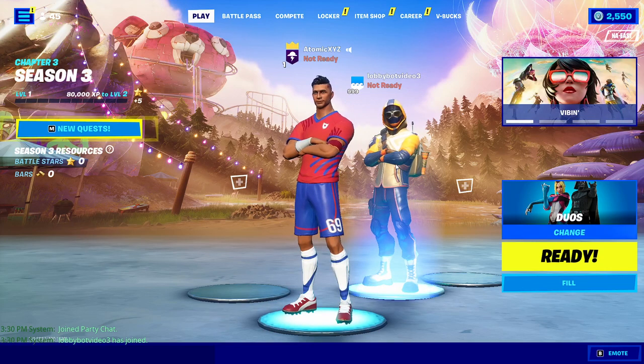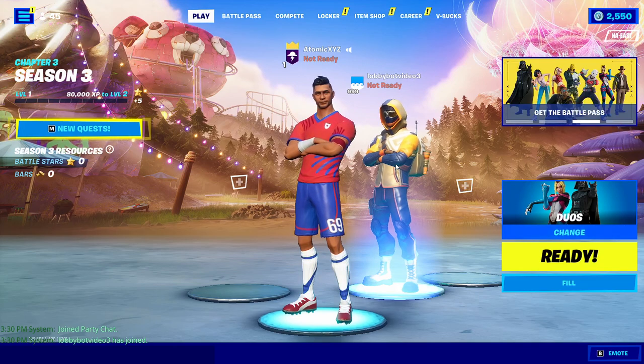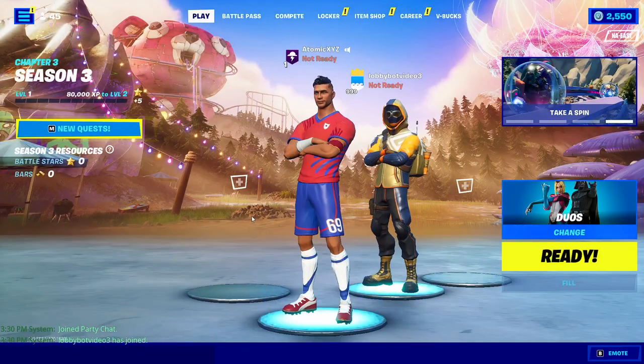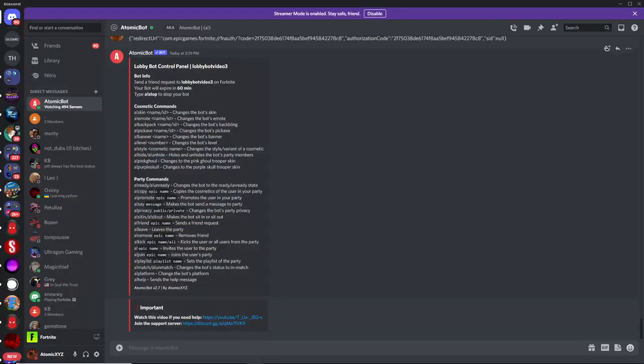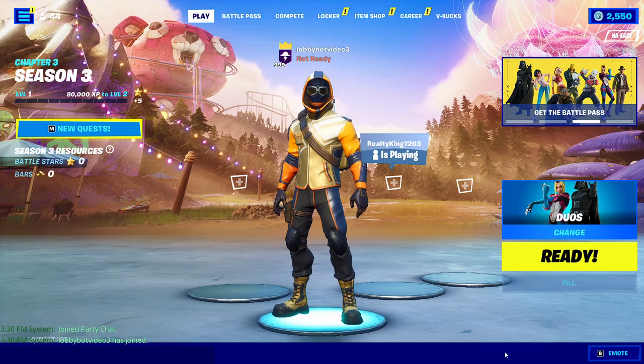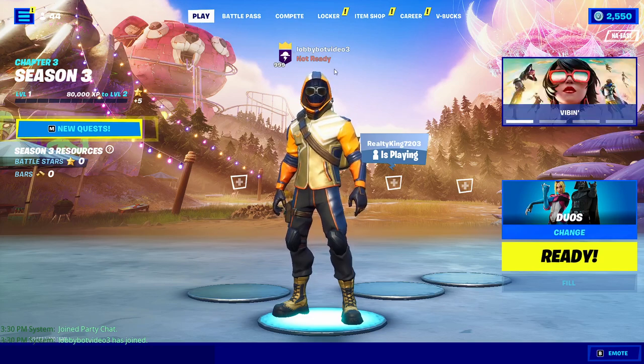Now the lobbybot is in your party. If you want to make it look like you actually have all the unreleased skins — to troll your friends, use it for TikToks or YouTube videos — make the bot your party leader. Once you've done that, head back to Discord and type "!hide," which will hide your player in the lobby so it looks like you are actually the lobbybot. If you change the lobbybot's name to match your Epic Games name, it will seem like you actually have all these skins.